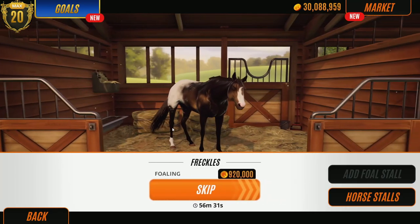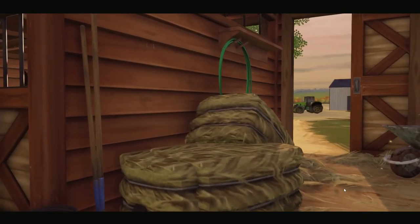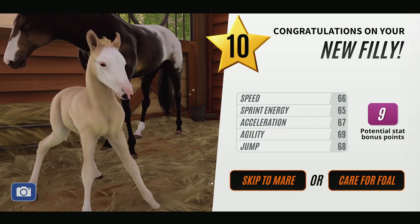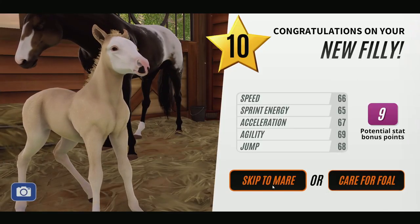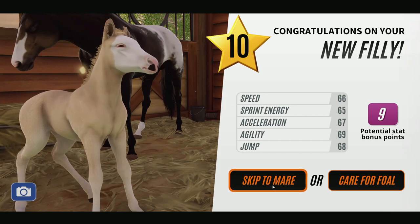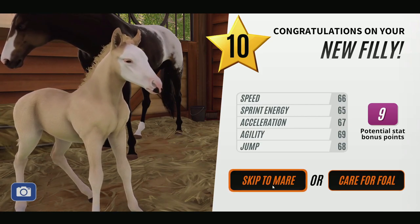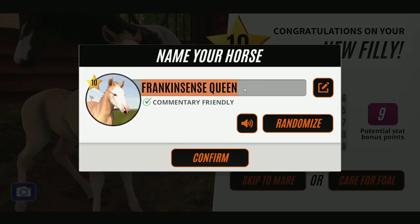As soon as we've done these three foals we're going to go racing. Let's go Freckles first - I'm so excited about this foal! Oh, that's not what I thought it was going to be. It's level 10 though, so that's the main thing. I really like it - it's like an Isabella Palomino type thing, that's really sweet. I need some name suggestions from you guys, so pop them in the comments below. Going to my comments now... Dutch Supernova, you're here again! Let's use one of your names - you always give me great names.